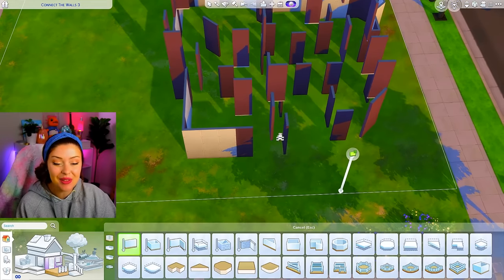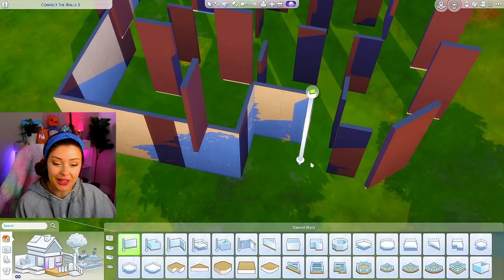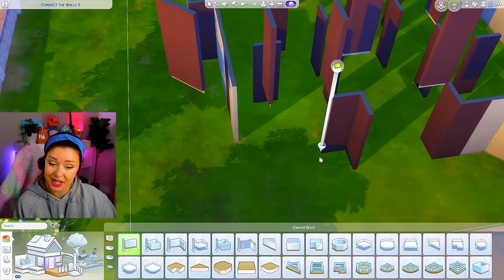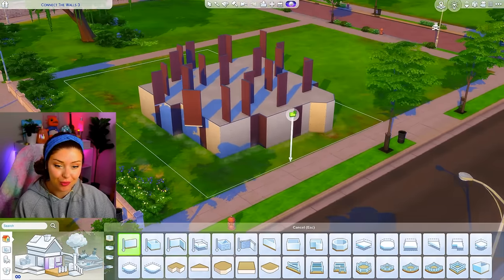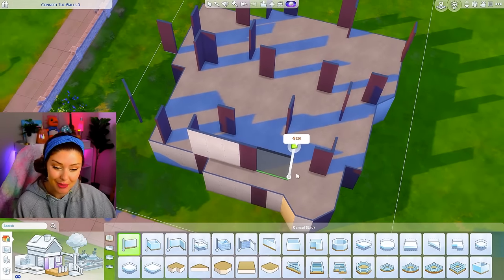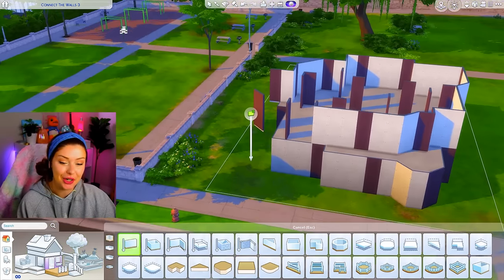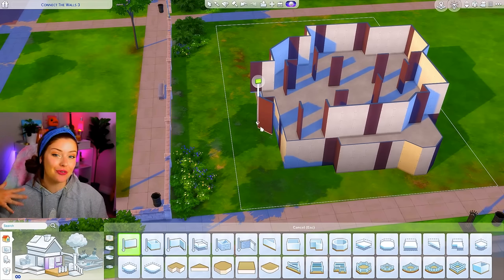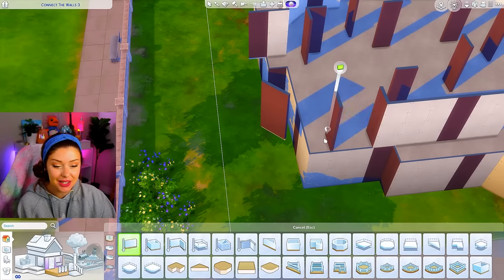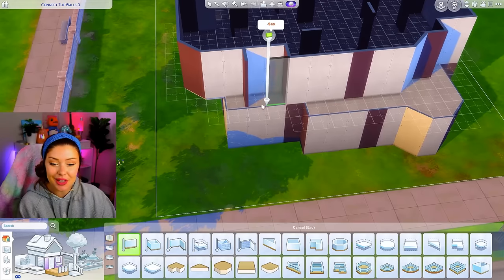I'm just connecting these ones around the back, which is really fun because you don't have to follow the pattern I'm doing. You could go in like this and come out differently, as long as you're touching those walls and incorporating them into the build without deleting them. I'll finish the first floor, then do the same on the top floor, leaving some walls for the inside. I'm going to turn my grid on using G on my keyboard.